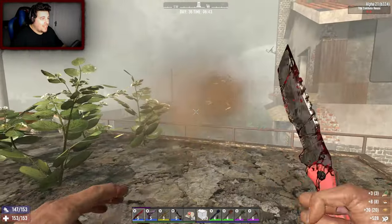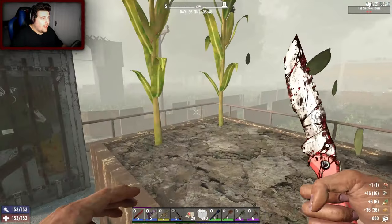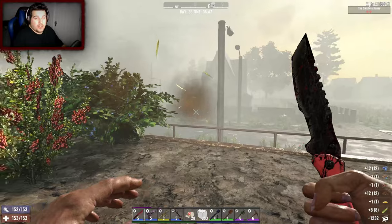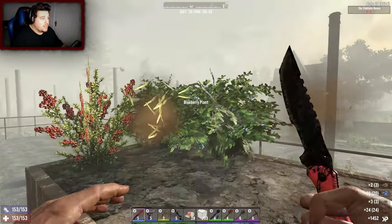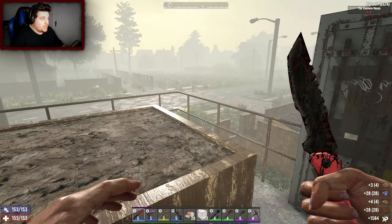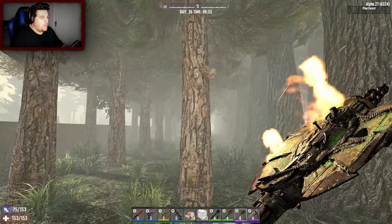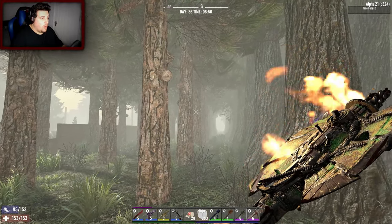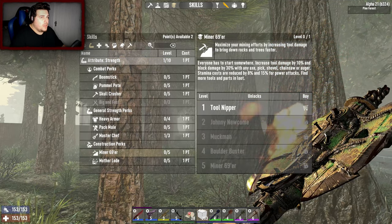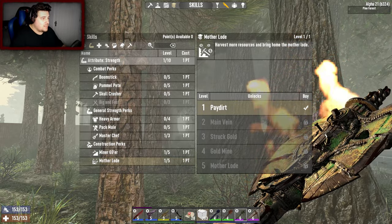Our food problems are no more, we are owning everything. We're in such a comfortable place that I've increased the difficulty — we are now playing on Survivalist. I'm going to farm those trees, so many trees, it's going to take me a while. I will constantly keep losing stamina. I have two skill points — I'm gonna put one into Miner 69er and a point into Mother Lode.